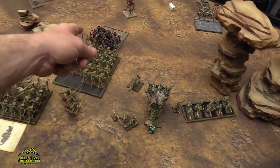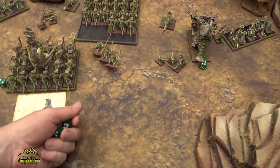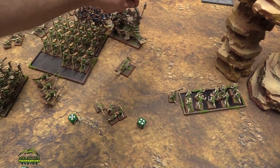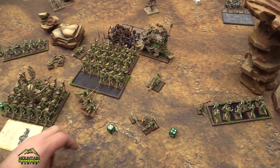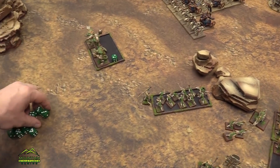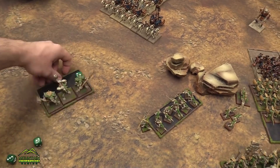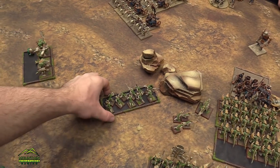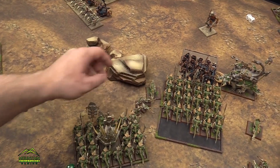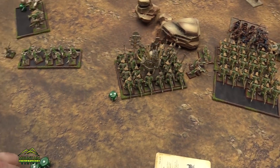Lizardmen Turn 3: the Stegadon charges into the Skeleton Warriors to finish them off. We close the door. Rally the fleeing units — they do. Skinks get out of the way.